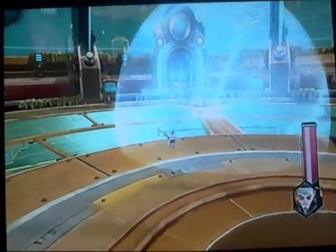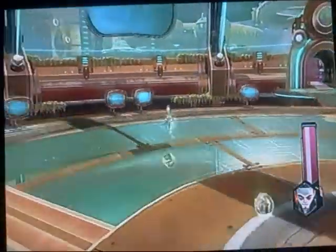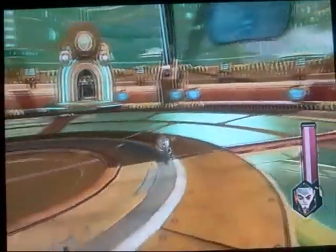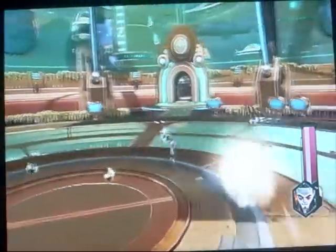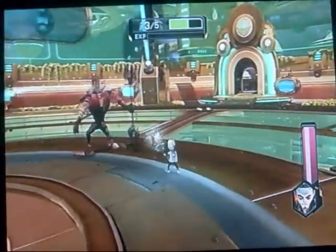This is what happens if Clank forgot to shut the door and has to fight Alistair in order to save Ratchet. But since it's way too late and Alistair already pulled the trigger, Ratchet's never going to be saved and Clank has to stop him. This is like a time paradox what-if ending. So now Clank has no choice but to fight Alistair, and miserably fails.